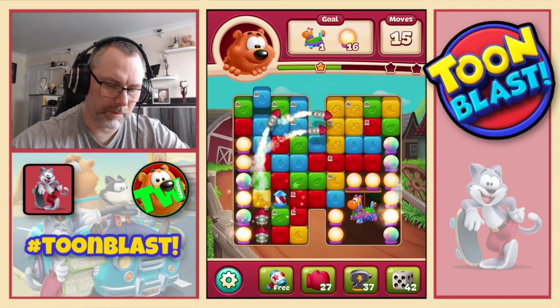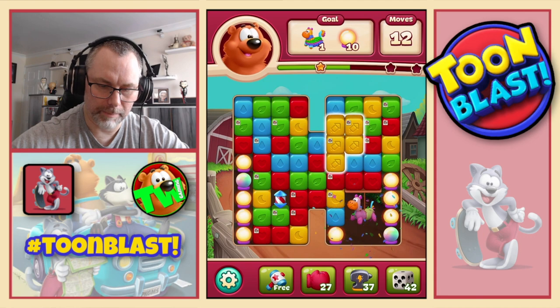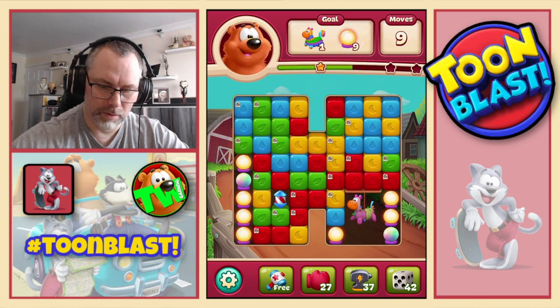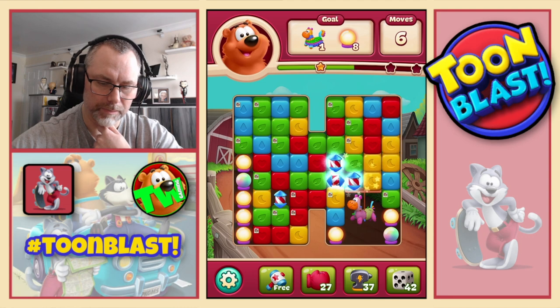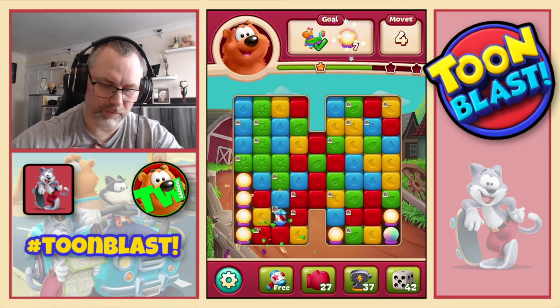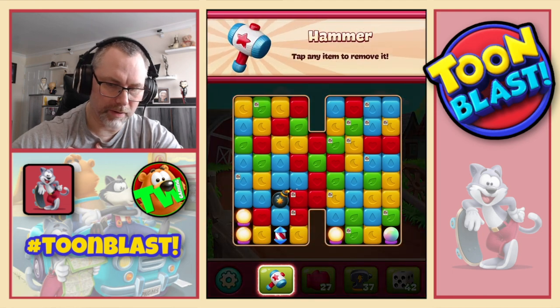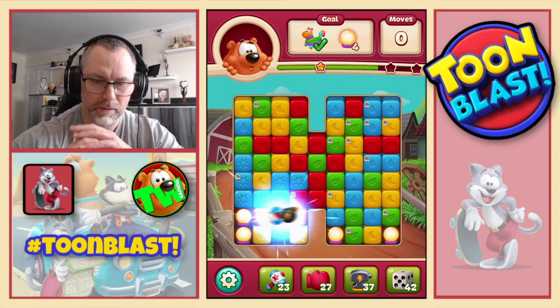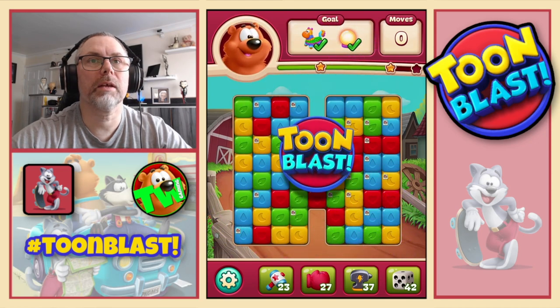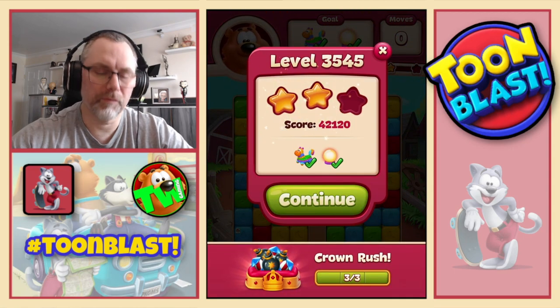There we go. Rocket downwards, rocket across, rocket across. Double rocket — which actually was three rockets but never mind. We are running out of moves very quickly at the moment. We got a free hammer, so I'm going to put that together, then I'm going to have to use a real hammer, and then I will do the combo to finish off the puzzle. It will only get us two stars. Confirmed, two stars.